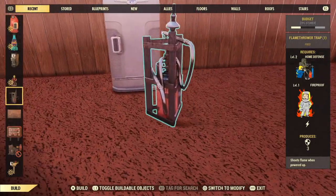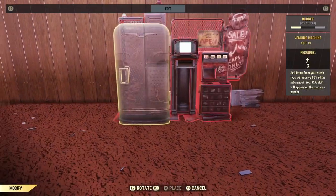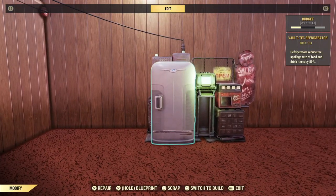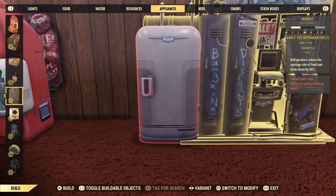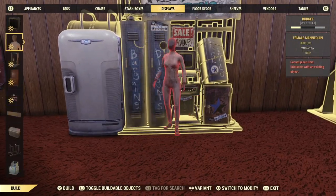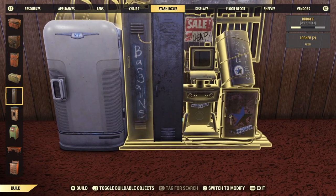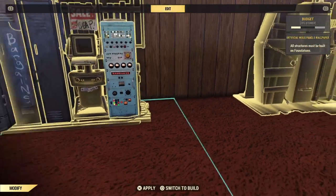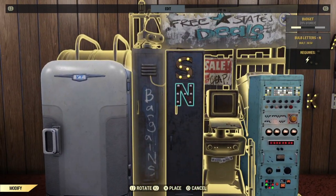If you want to give your vendor a kitchen-y look, you can merge in a fridge, but you have to place the fridge first and destroy it, and then add the vendor in. Branching out from that slightly, if you have the Free States vendor, you can add a fridge over the destroyed vending machine, but it only seems to work with the white fridge — although I don't have the bloody fridge so I can't try that one. I've added in a locker and a green mainframe piece, again by placing one next to the vendor and snapping this one in, and added some lettering at the end to create a cute little snacks vendor.